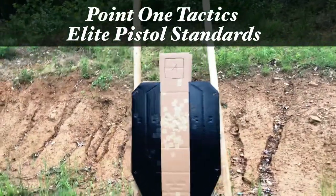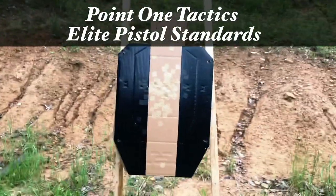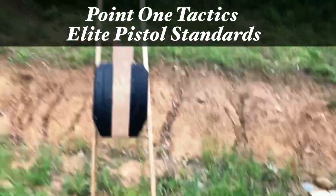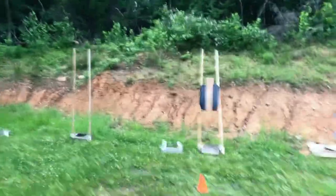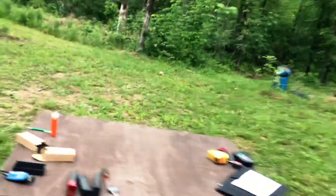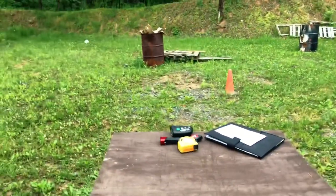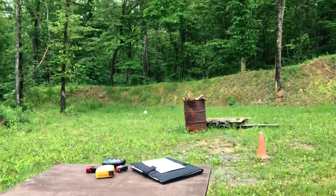We're gonna run Donovan from 0.1 Tactics Standards — got a four-inch box drawn on the head. Just checking them out, haven't ever run them yet. Using this skunk target, some recycled match targets. The cone is set up at the proper distances: three, seven, ten, and fifteen. The cone is right underneath the table and there is the target at 15. Let's see how this goes — rock and roll.